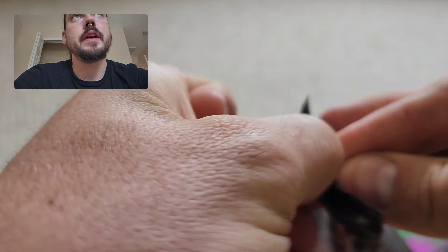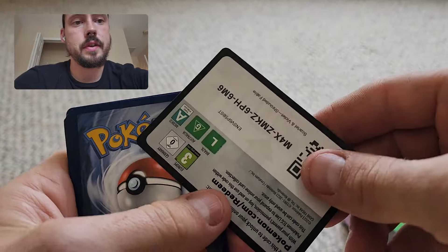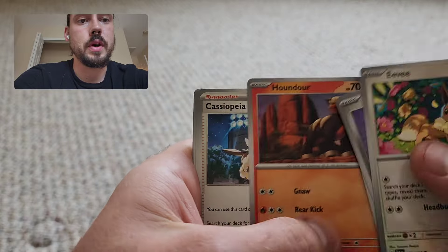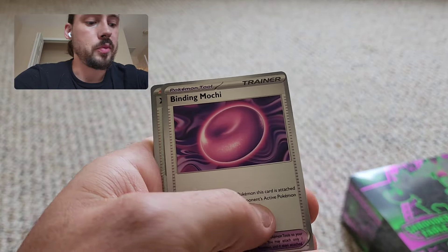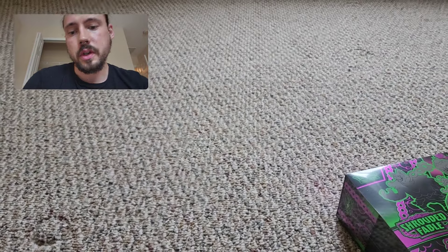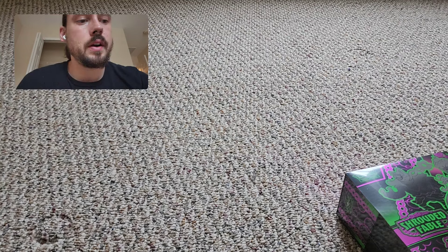Hopefully they still have some value by the time I move in, because I have my TCG Player store turned off until I'm done moving — it's just too much work to do both things at once on top of my normal job. Got the hollow metal energy, Xerosic, Croagunk, and an Okidogi EX — first normal EX pull there.